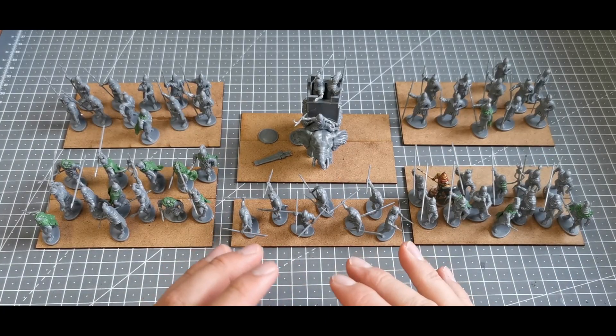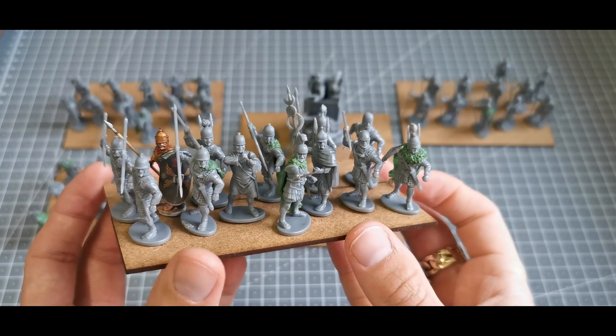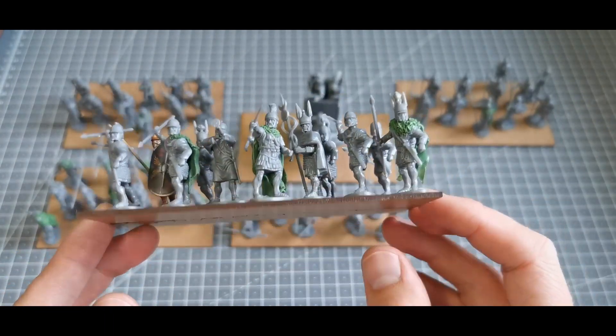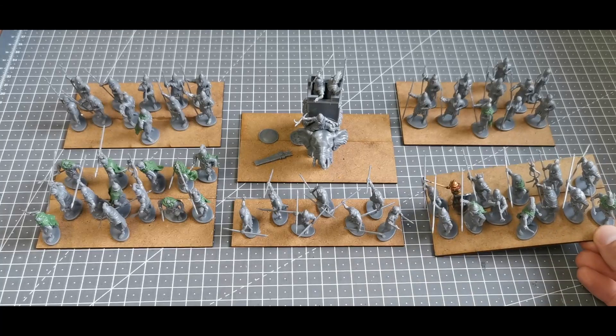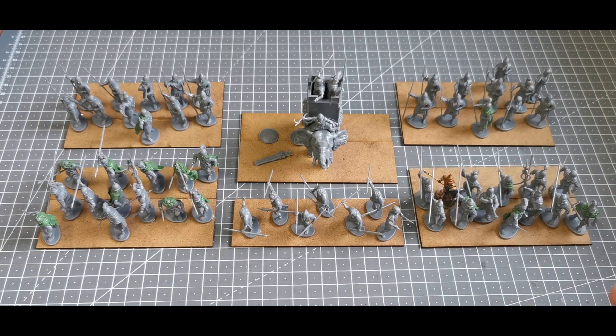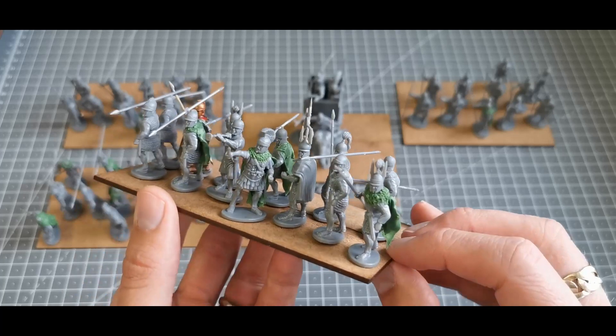I'm playing around with putting the skirmishers on the bases of the elephant — we shall see. As you can see, I am basing on large single block bases so the entire unit will be on one base. That's purely because I want to do something a little bit different, and the Impetus game system is all based on large bases. For Hail Caesar, I don't really think it's going to have a great effect on gameplay.